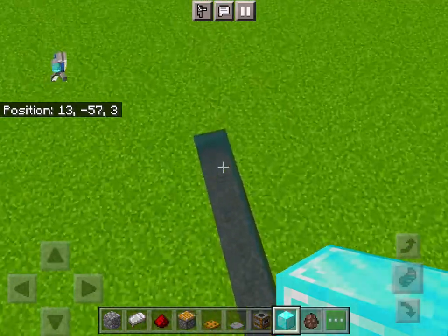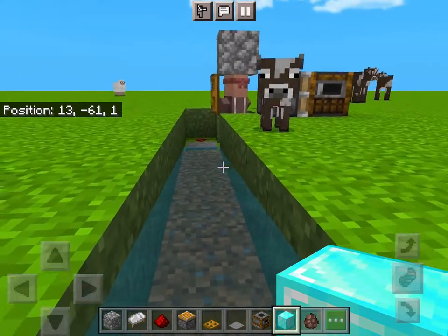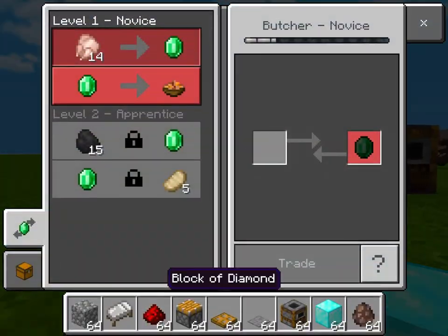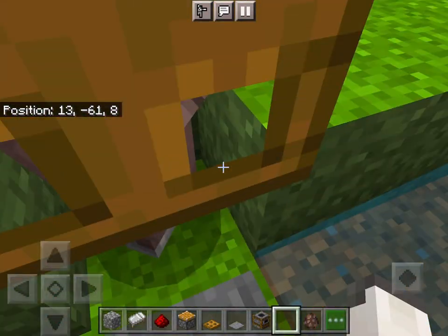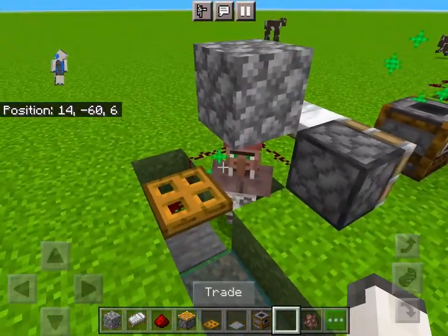Now to use it. First, get in the water, and put yourself against the side without a trapdoor. Open the trade menu, and put your valuables in the trade slot. Wait till you get kicked out of the trade menu.